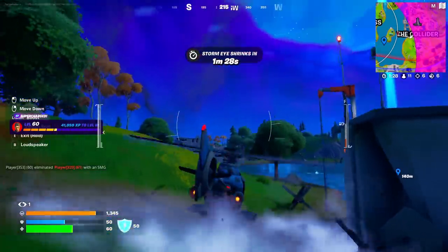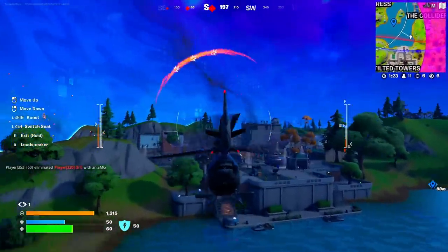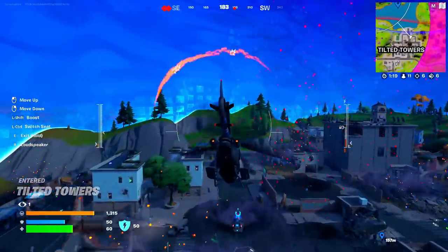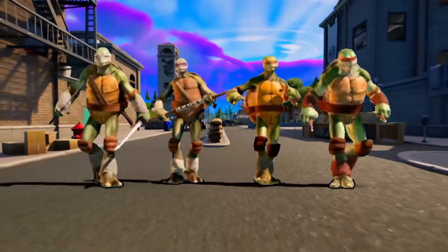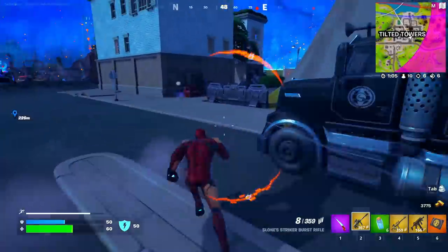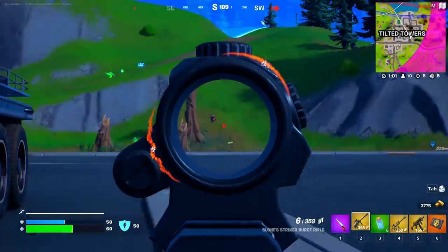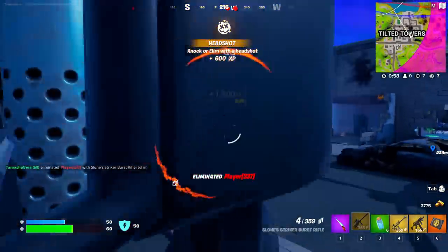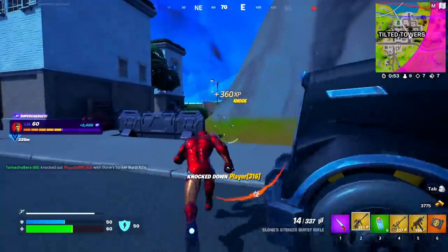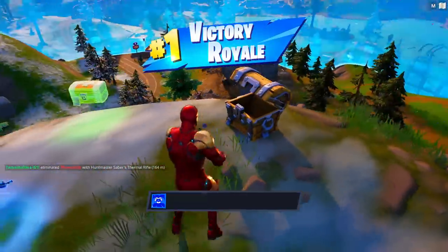Let's get back into the Choppa and go to the next secret location, which is going to be none other than Tilted Towers, where we're going to find the rest of the Ninja Turtle crew roaming this secret location. At Tilted Towers, the other members of the Ninja Turtle squad can also be found. The Ninja Turtles are right over here, and there are players coming down to meet with them as well. Let's quickly take them down — this one went down just like that, and there we go, we just did it.